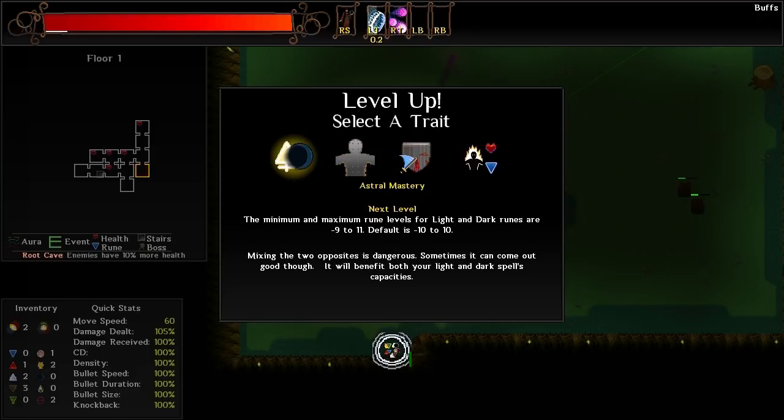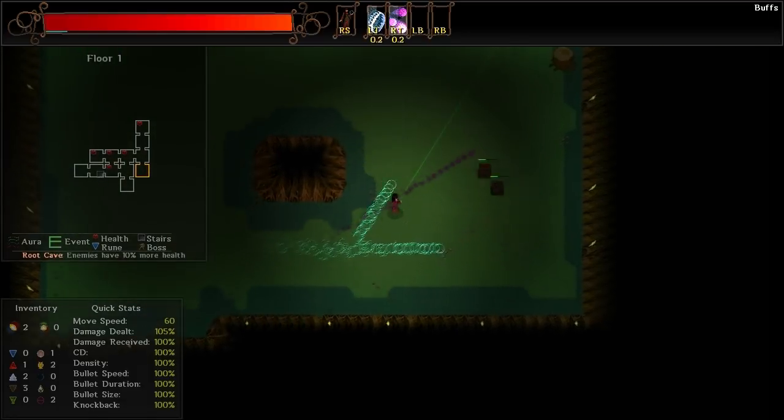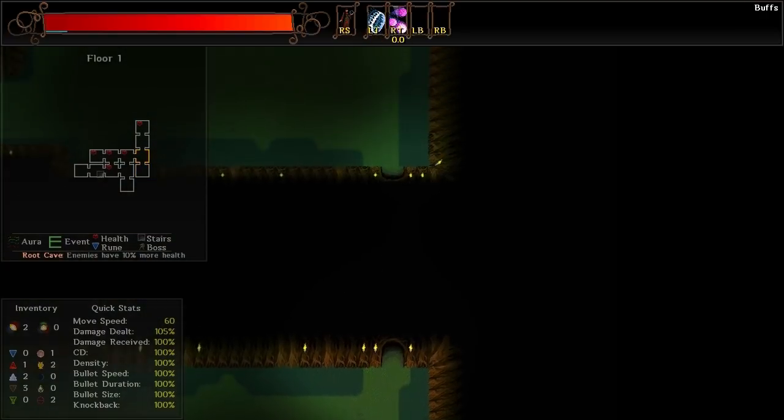Honestly, none of these are particularly good — kind of wish there was another one. Well, let's just do Armor Piercing. It's not very good, but I guess that could potentially help out against bosses specifically.